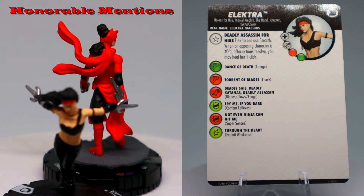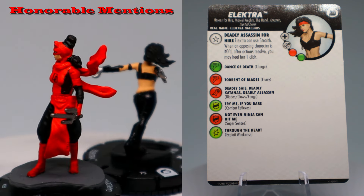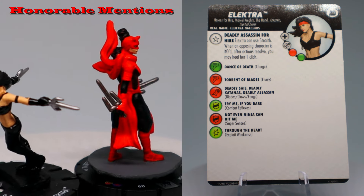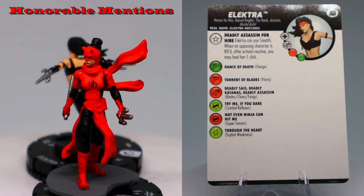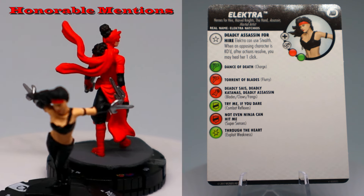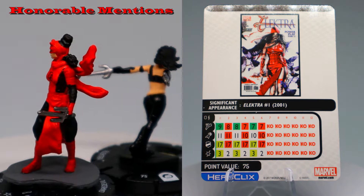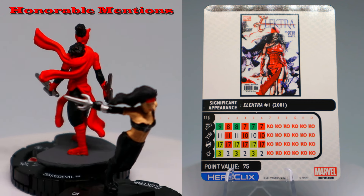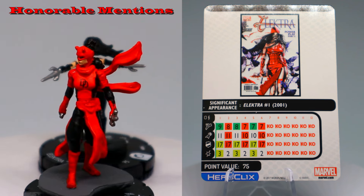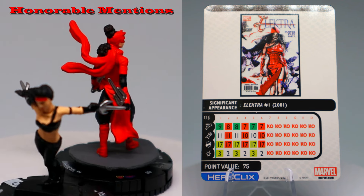Before we get to my number one pick, we have a few honorable mentions. First is the Fast Forces Elektra from Avengers Defenders War — same sculpt as the first shifting focus set. She has a trait where she can use stealth and when any opposing character is KO'd, after resolutions she heals one click. She also has charge and exploit weakness at 75 points. She's fine — she could have even been number five; she's not much worse than the old shifting focus set. I'd probably put her at number six.